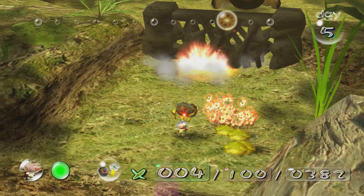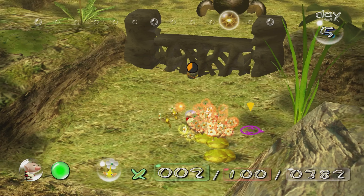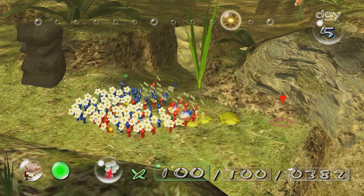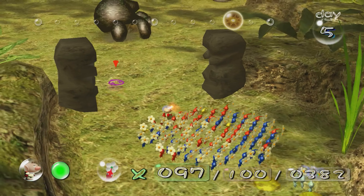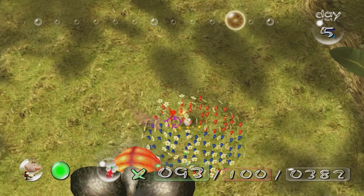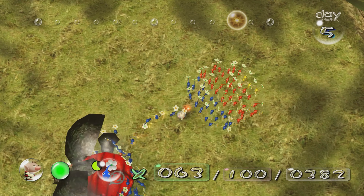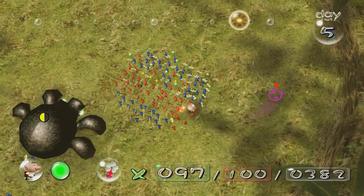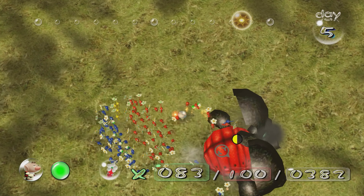There's a big enemy behind there — looks scary but I promise he's not so bad. You don't even need to fight him; he's guarding a ship part and you can stealthily go behind him, but I want to fight him. The way this armored cannon beetle works is he sucks in air and throws out a boulder. If you throw pikmin at him you prevent him from sucking in air — he gets clogged up, then he opens up his back end and you can throw a bunch of pikmin on it and they'll do a ton of damage. As long as you're always throwing pikmin on his face when he's trying to suck in air, you'll get him clogged up. It's actually pretty easy.